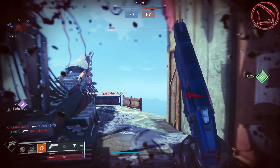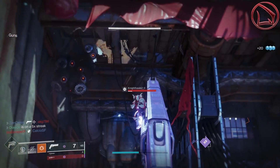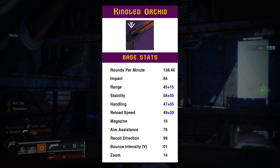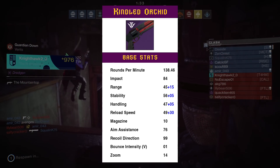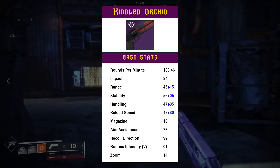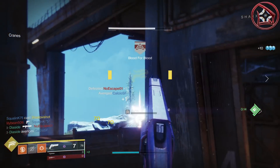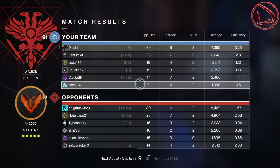As far as lethality goes, it's stupendous, marvelous, and spectacular. For consistency, bloom, and accuracy: the base stats on the curated roll show range at 60, stability at 61, recoil direction at 99 — almost 100 — bounce intensity at just 1, and aim assistance at 76. This weapon's shot rhythm is going to be glorious, letting you land critical headshots regularly. With that comes more accuracy and less bloom, even compared to the Spare Rations.